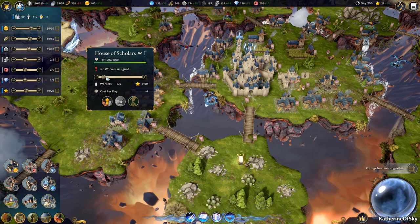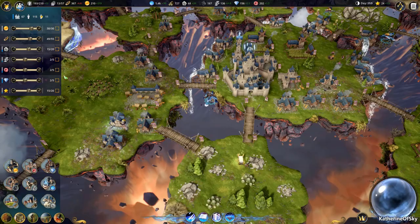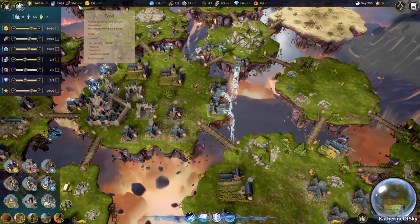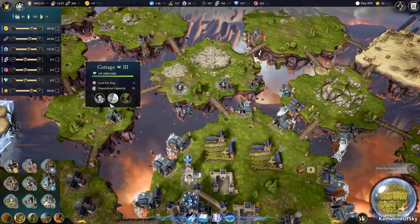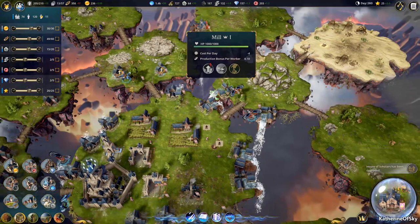This house of scholars has no people — we need to get them working — because our main goal here is lots and lots of research. So now we're getting more people, so we're going to need some more food. This is kind of an interesting cycle to get into, where you build your houses and then you build your mills, and then you can really make your cash go quite through the roof.